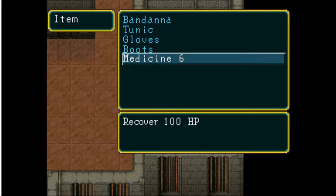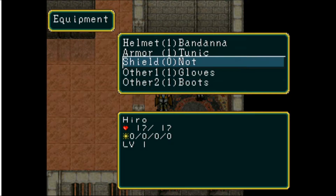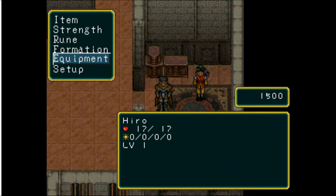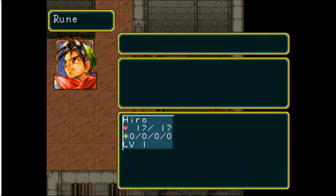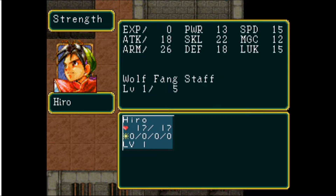Items in this game tend to come with charges, so instead of buying a single medicine potion, you're buying a six-charge medicine potion. We can see our equipment: no shield, two accessories, armor and helmet, no weapon. In Suikoden, every character has a unique weapon that you forge to upgrade. We have no runes. Our weapon is the Wolf Fang Staff — it can go up to level five and then has to be specially reforged into the next tier. We have 26 armor, 18 attack, 18 defense, 15 speed, 12 magic, 15 luck.